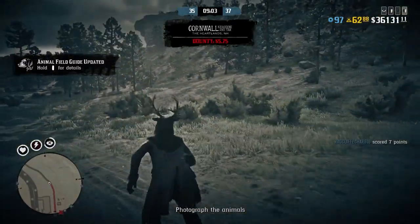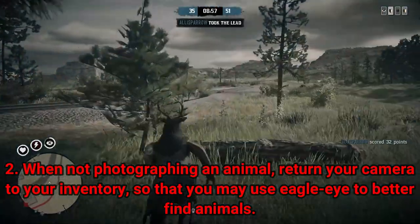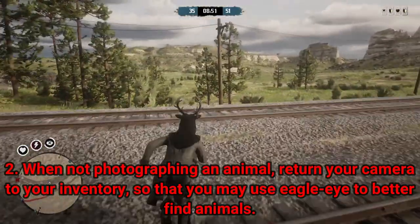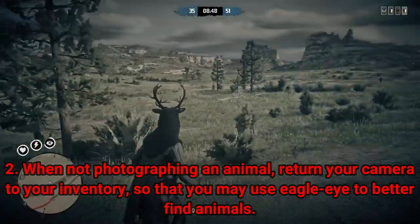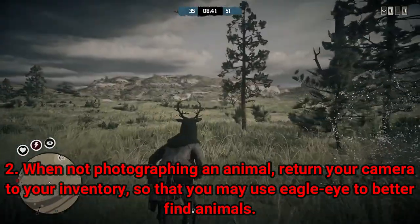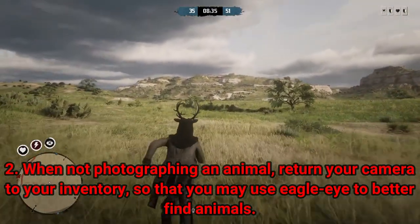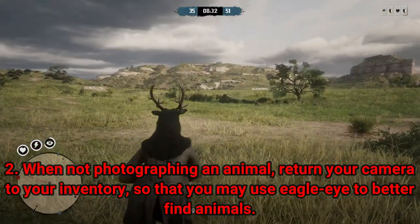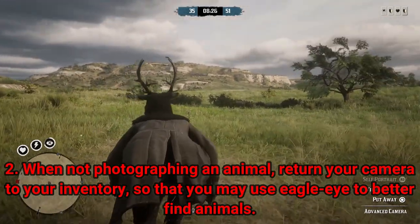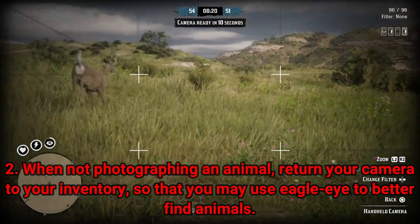You may have noticed I put my camera away. I highly recommend you do not run with the advanced camera out. You have more maneuverability with it for photographing wildlife, but you're not going to want it out when running because you cannot activate eagle eye. You want to be activating eagle eye — as you can see here, there's a whitetail deer track I found that I can use to track down and photograph the deer. Using eagle eye in general will highlight wildlife animals.